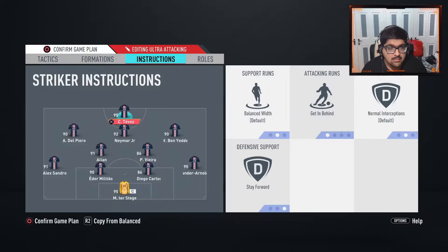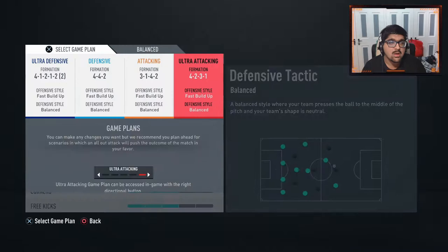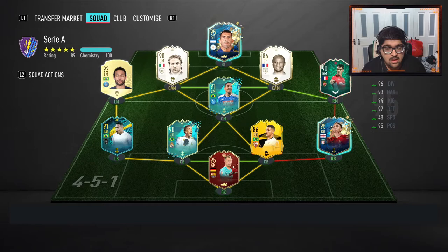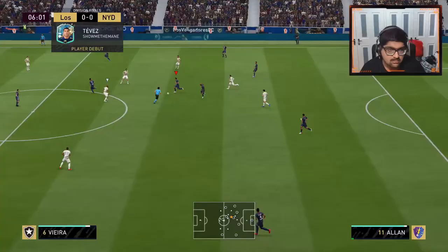In terms of tactics, today we're using him as a solo striker in a 4-2-3-1 with Neymar behind him and Benzema and Del Piero on the wings. We'll probably switch at half time depending on the score to a 4-1-2-1-2 narrow, taking off Del Piero for maybe Renato Sanchez, and play Tevez in a two up front - just to see how he plays in both formations.